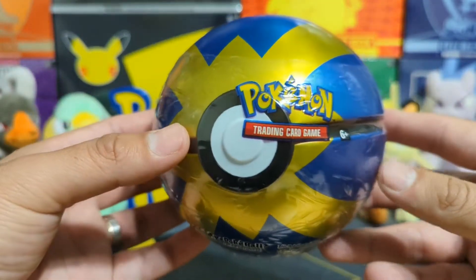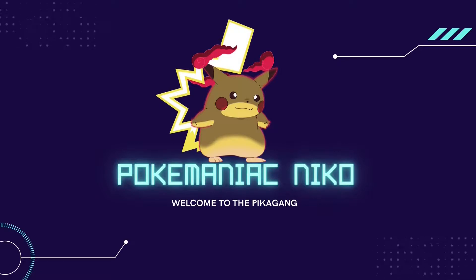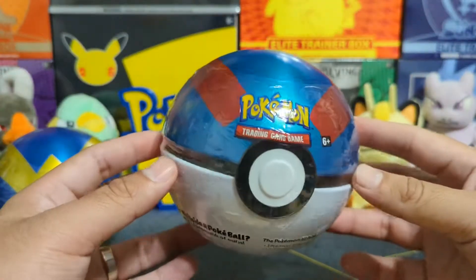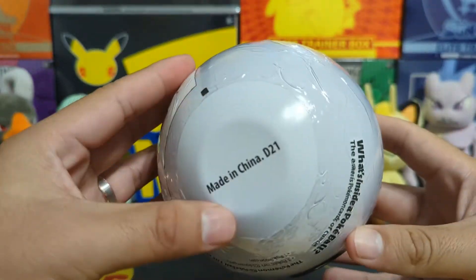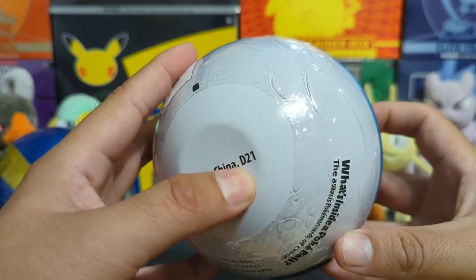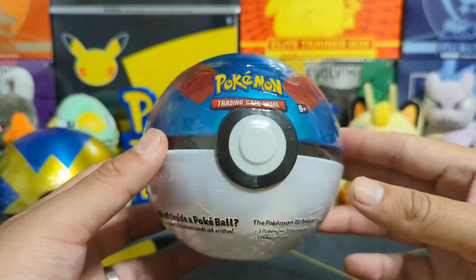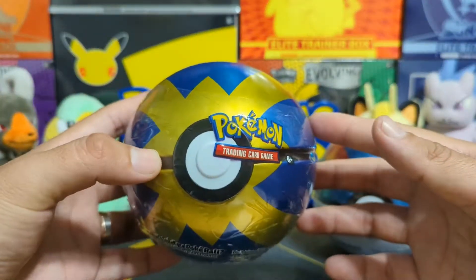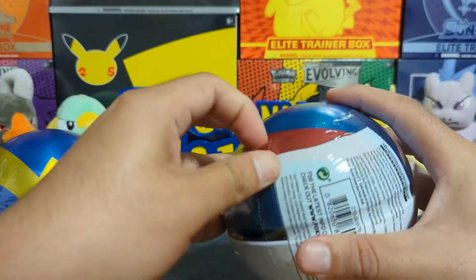Make sure you guys stick around until the end of the video. Alright, my PokeManiacs, we're going to be opening up two Pokeball Tins, which are labeled D21. Sometimes these letters and numbers are very important for each specific Pokeball that comes out. We're going to be opening up the Great Ball and the Quick Ball, and we'll start with the Great Ball first.